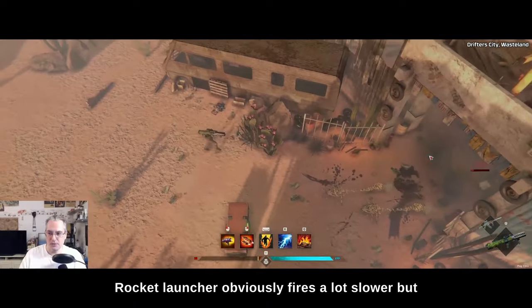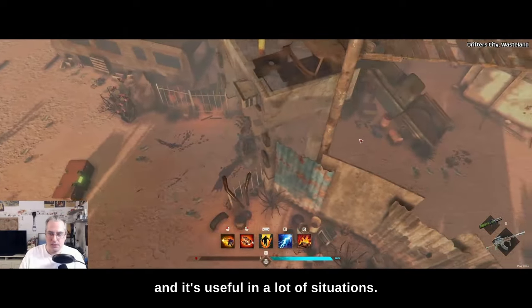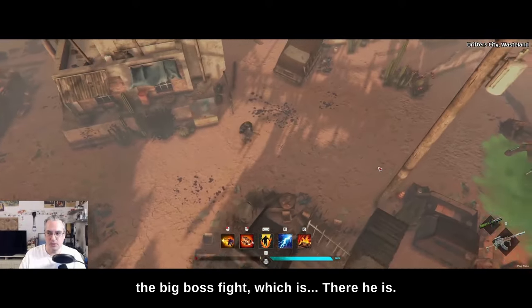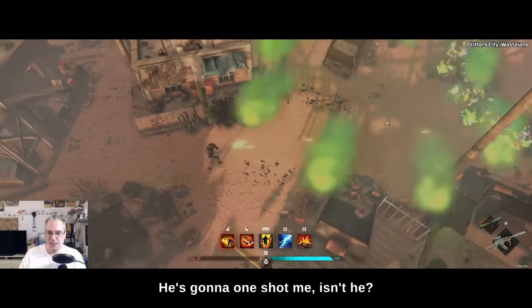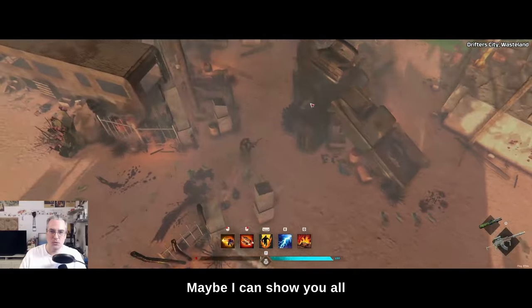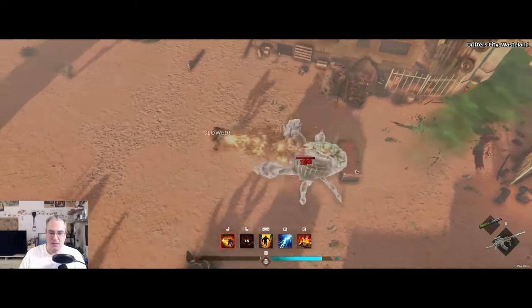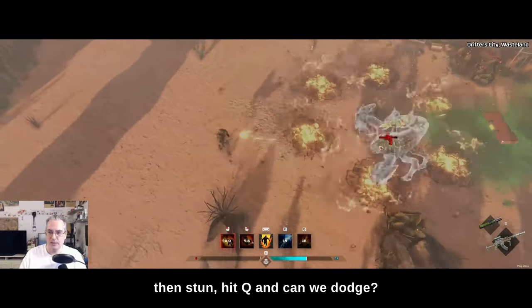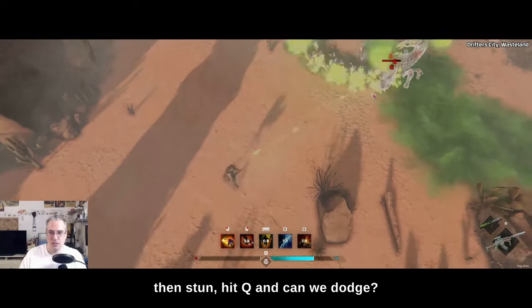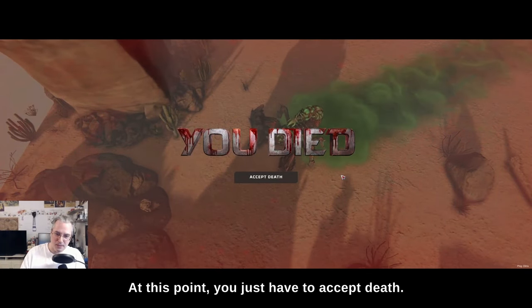The rocket launcher fires a lot slower, but it does a significant amount of damage and it's useful in a lot of situations. Let's see if I can even get to the big boss fight — there he is. He's got some AOE stuff. I'm going to drag him out here. Maybe I can show you all those abilities before I get ended. I'm going to run him around, get the stun, hit my Q for once in my life. And we can dodge — oh, we could not dodge. You died. At this point, you just have to accept death.